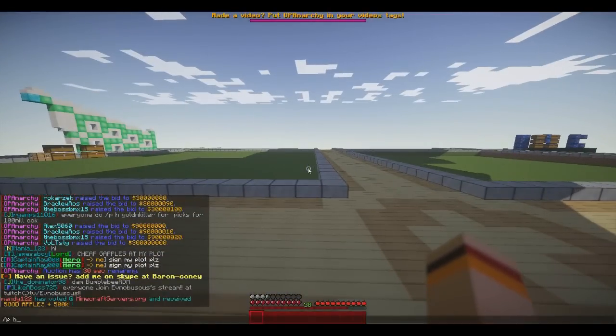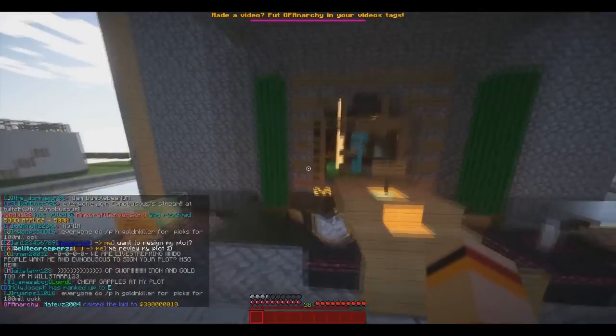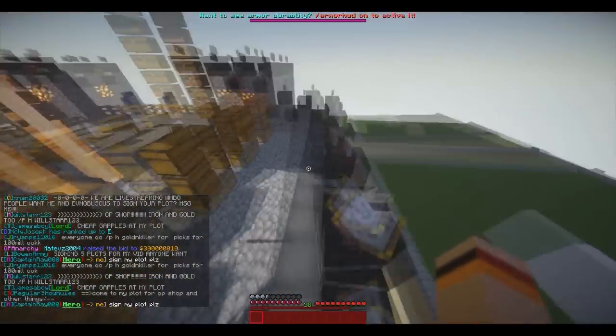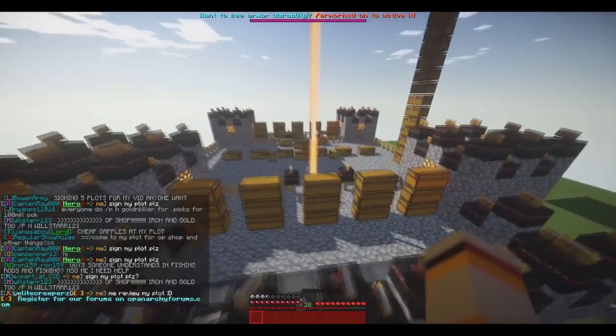I'll review Elite Creepers' plot. Looks pretty nice in the shaders — these enchant tables look pretty fancy. I kinda like that look. Reminds me of like factions and stuff.